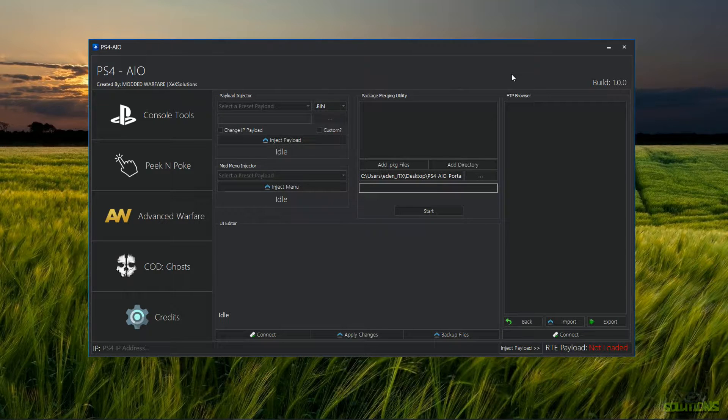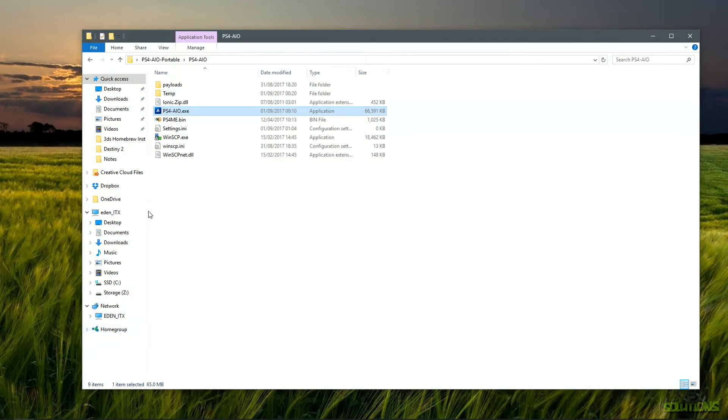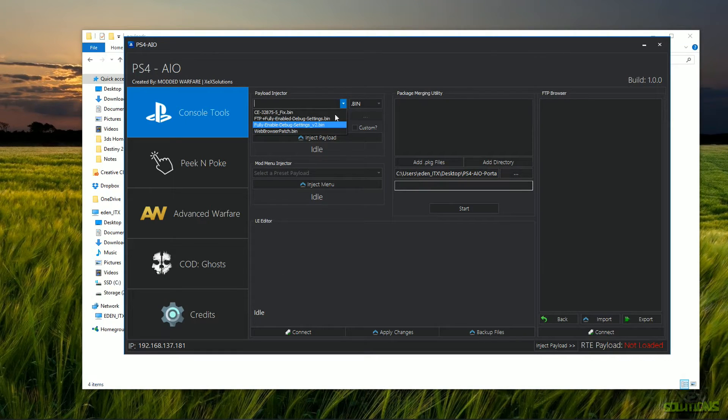Let's get straight into the overview. The first thing I'm going to look at is the payload injection. As you can see, we have a drop-down menu with four different payloads already in place. If we go back into the directory of the PS4 AIO tool, you'll see there is a directory called 'payloads' — this is where the four payloads are stored. If you want to add more payloads, you can simply drag and drop them into this directory and they will appear in the tool.